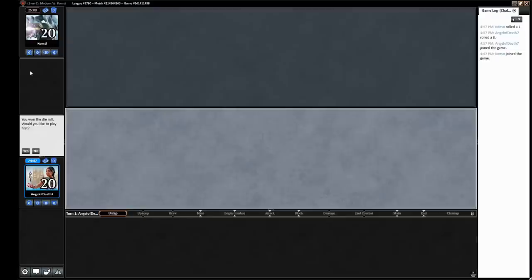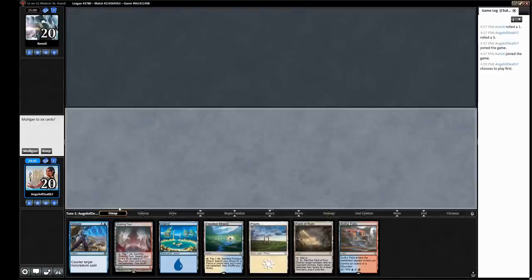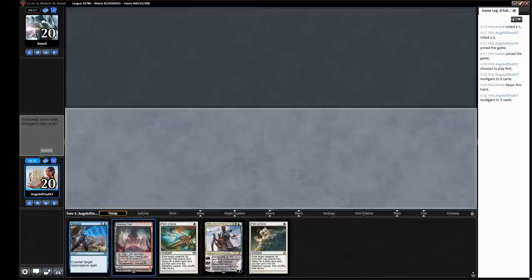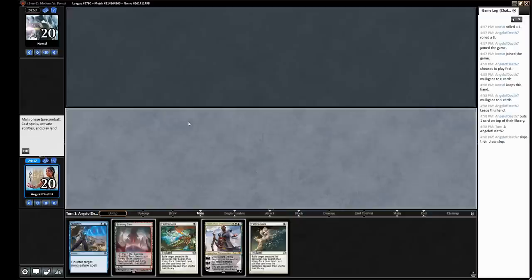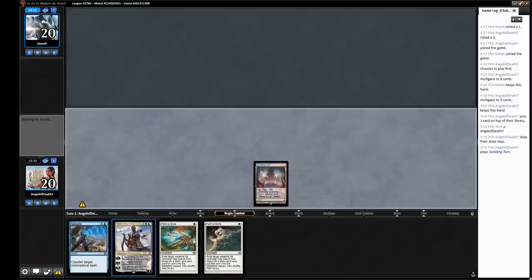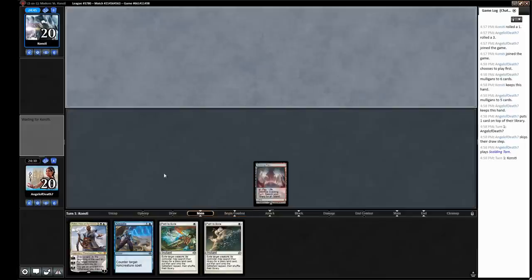Alright, we're back for round number two on the play again and we will obviously play first. This hand — six lands and a Negate — not quite good enough. Throw that one back. Just a Field of Ruin — I'm going to draw, definitely keep this on the play. I think we can find a better five. One land — good enough. Hold Fountain, we'll keep that on top. Hopefully these Path to Exiles are pretty good, or we're going to be behind on a lot of cards. But you can always win a game when you mulligan like this.